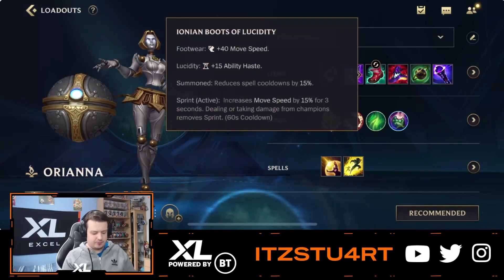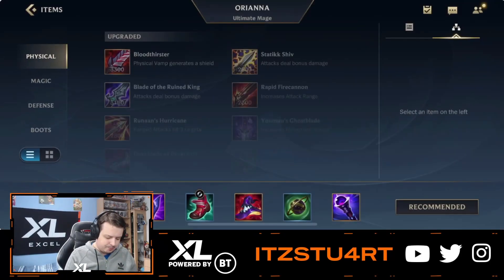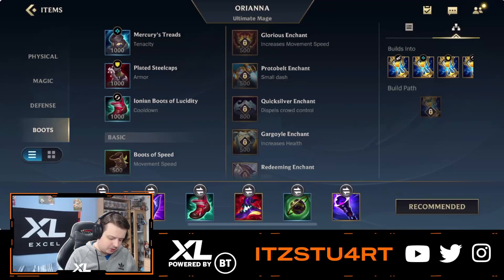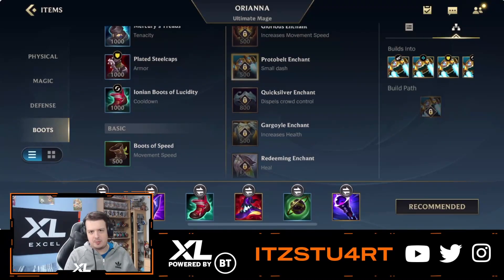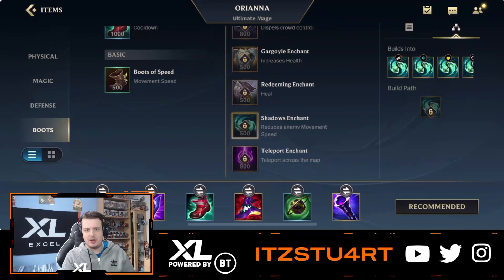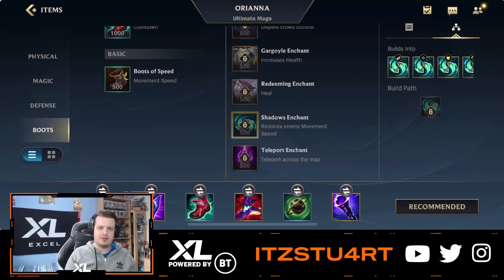After those two items, you want to go for the Lucidity Boots, which gives you even more ability haste. For boot enchants, Stasis Enchant is a really nice option. You can go for Protobelt if you want that little dash, or something more niche like Shadows Enchant. Shadows Enchant has been rising, especially on supports, to get those slows — and it also grants vision wherever the ghosts go toward the closest ally. So it gives you vision and the slow, helping you land your combo with your ultimate, Q, and W.